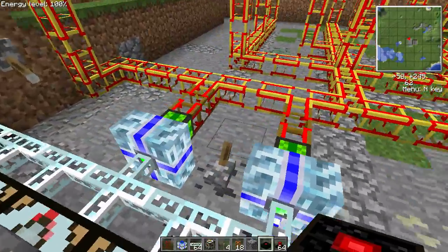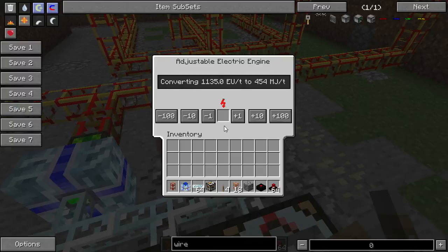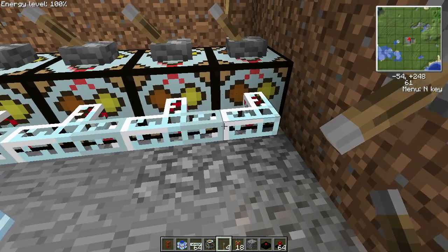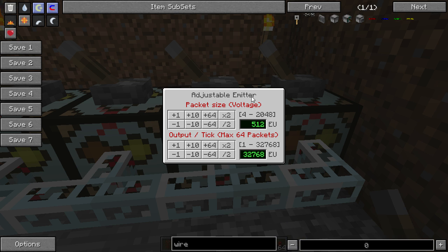I've got two adjustable electric engines here. This is from the Transformers mod for Industrial Craft 2, and you can see here that each of them is taking 1,135 EU a tick to output 454 Minecraft joules a tick. They're both set up that way. I've got some of the Advanced Power Management, which is one of Talonu's mods for Industrial Craft. I've got some adjustable emitters here.